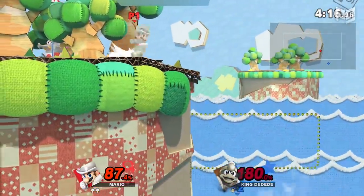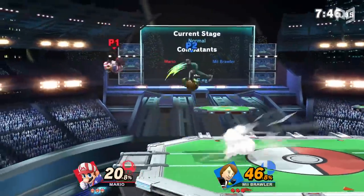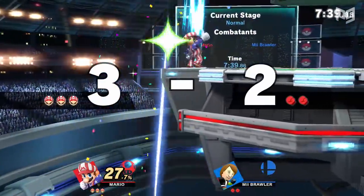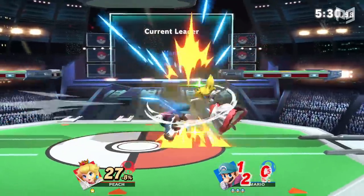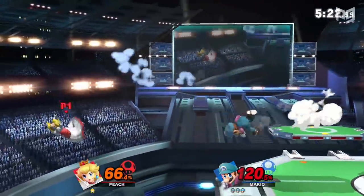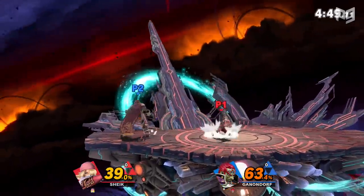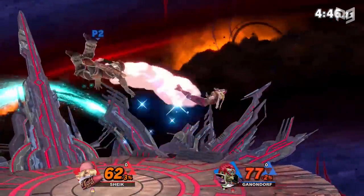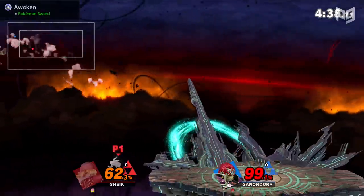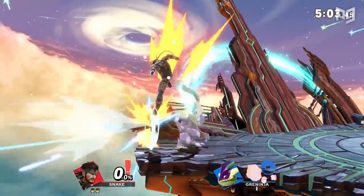Number four: master runoff aerials and dropping to ledge. Learning how to move around the ledge can open new ways to push the advantage. A runoff aerial is when you run straight off the ledge to attack instead of jumping — the main trick is waiting until your character has just left the stage before attacking. When you do a runoff aerial, you keep your jump, so you can drift further out to hit an opponent and jump back to recover safely. It's a great way to catch opponents moving horizontally to the ledge.